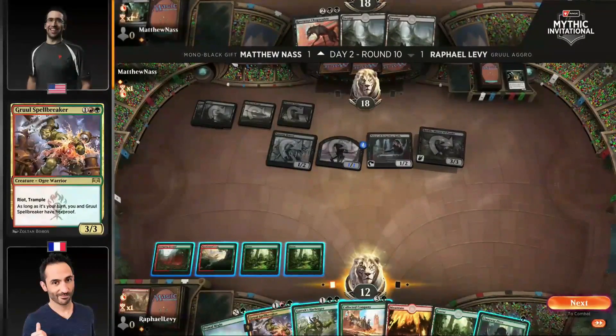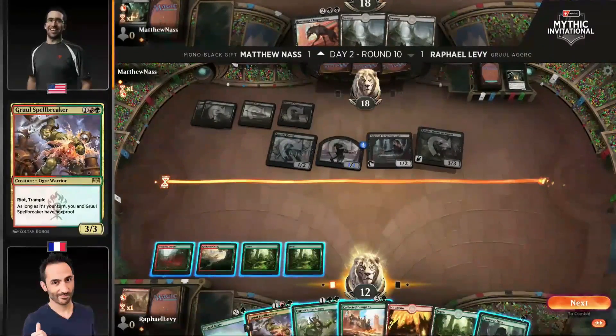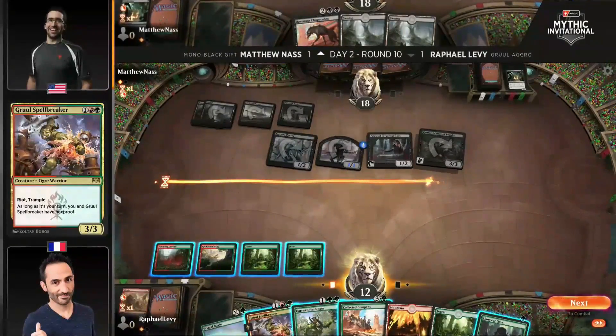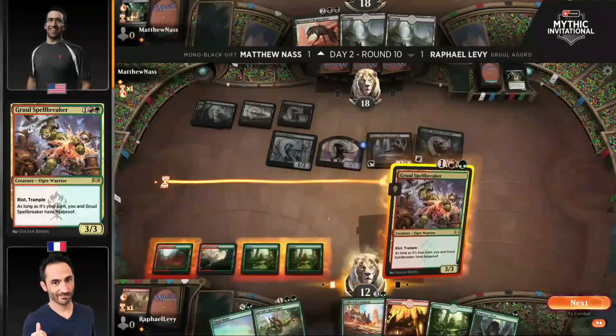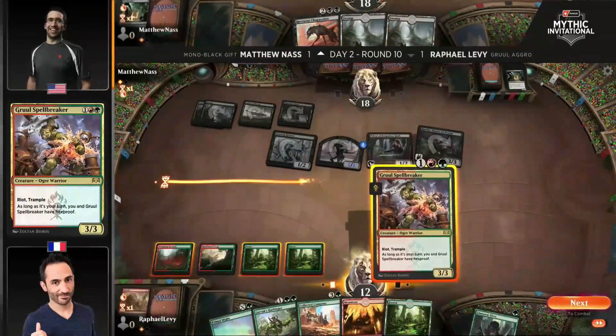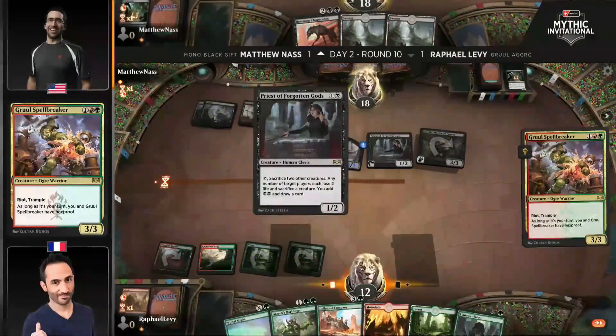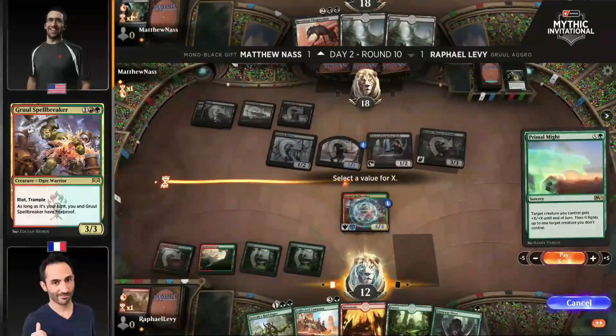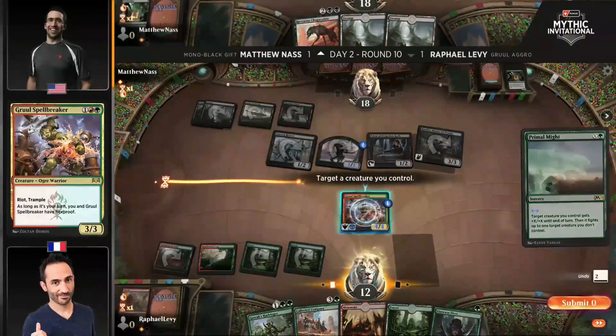Gruul Spellbreaker could maybe come down as a 3-3 or a 4-4 — probably needs to be a 4-4. Got to play on the defensive here. The Primal Might could be cast and could take out that Priest of Forgotten Gods. Priest is sacrifice two other creatures — any number of target players each lose two life and sacrifice a creature. So if you go Spellbreaker plus Primal Might on the Priest, that's going to work the way you want it to. Gruul Spellbreaker has been cast and it's coming in with a +1/+1 counter.